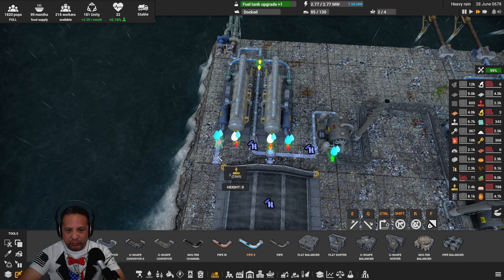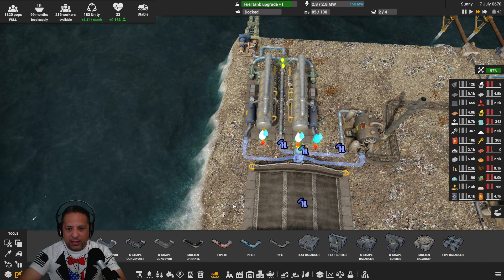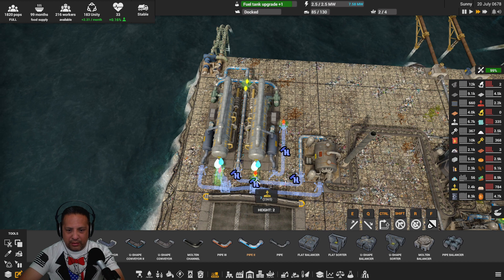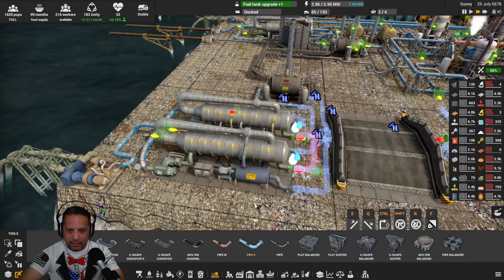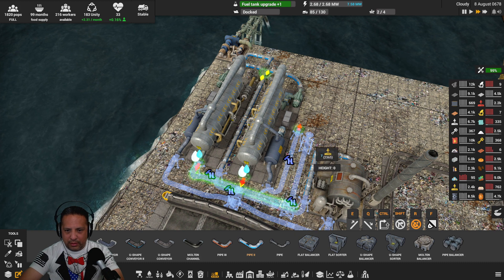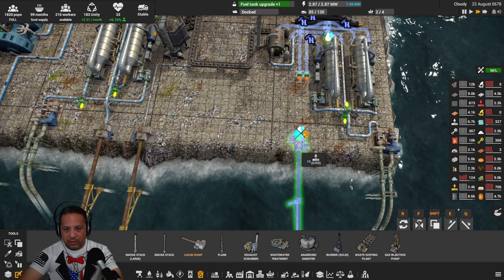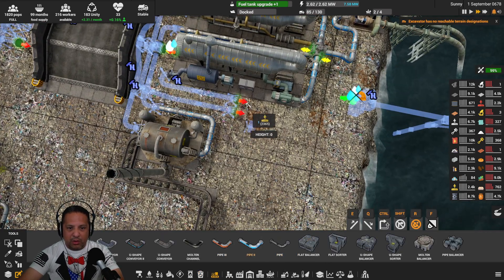Water — water's in. Brine needs to come out. I've got a feeling that this isn't going to want to hook up, so we might have to do something like that — and that. And it will combine the two brine lines into the discharge. What a pain in the butt, man! What a pain. And I don't even know why I'm using a big pipe — whatever.